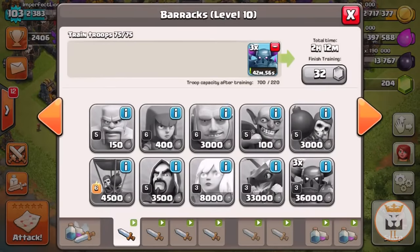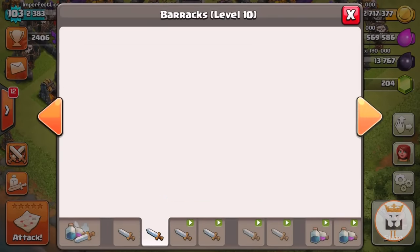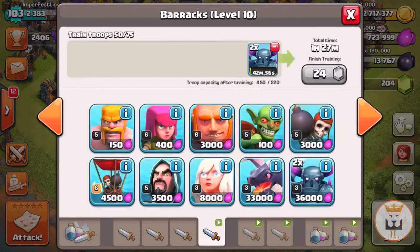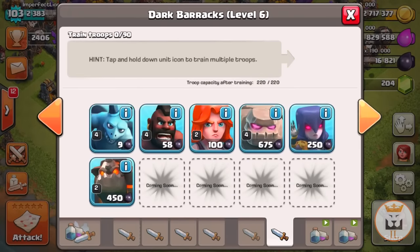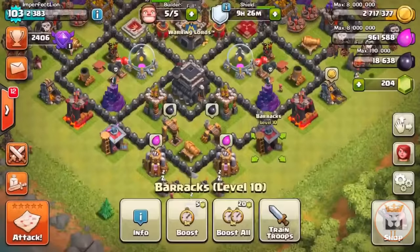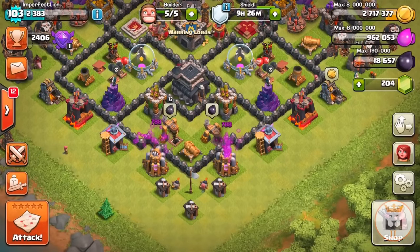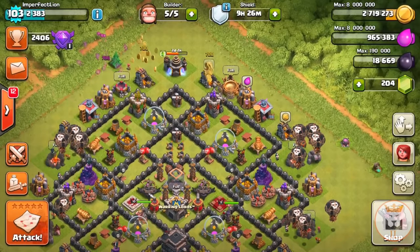After someone attacks and raids you, come back and just cancel all these training queues. As you can see, everything goes back up immediately. The best thing about this is that unlike spending gold on a building — where canceling only gives you 50% back — canceling troop training gives you everything back. You can see it goes all the way back up.